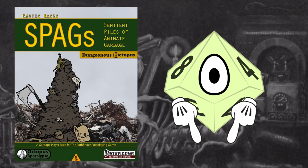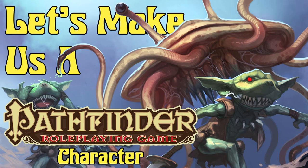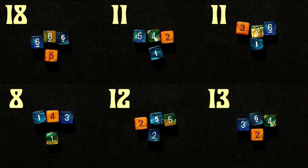Link in the description. So let's make us a Pathfinder 1st Edition character. First we generate 6 values by rolling 4d6 and discarding the lowest result, which we will then assign to our ability scores later.